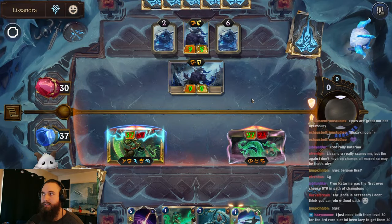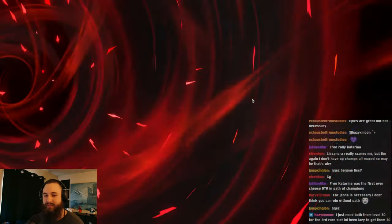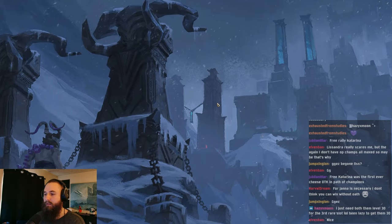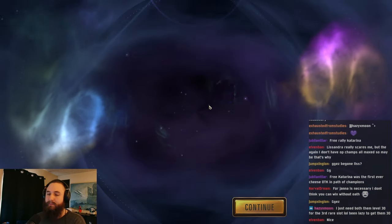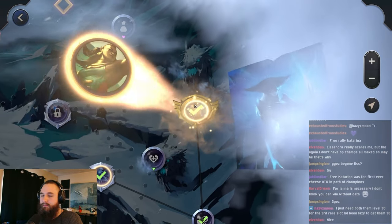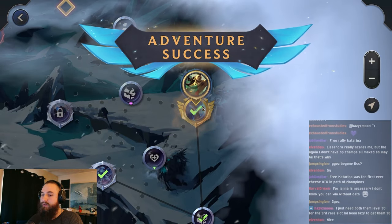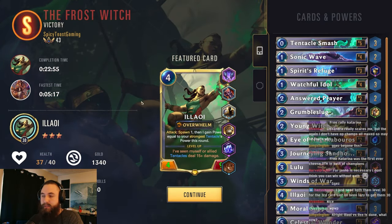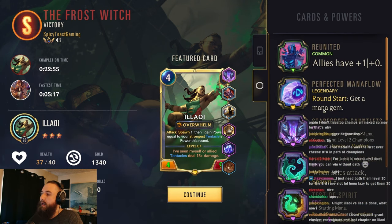Pretty sure I beat - I won with Janna without Oath. So you can do it, without that specific Epic Relic. I used two other Epic Relics though. So yeah, that was a very easy run. But we got pretty lucky. We drew Allawi almost every time. We had the Attack Token almost every time. And we got Perfected Mana Flow. So we were able to play Allawi round one. That was kind of crazy fast.